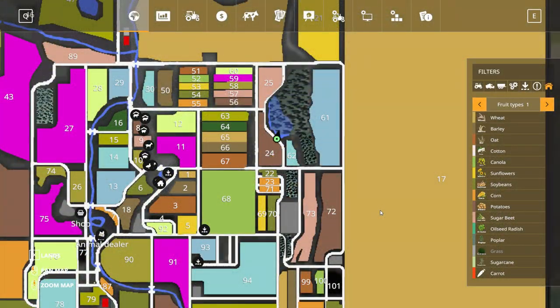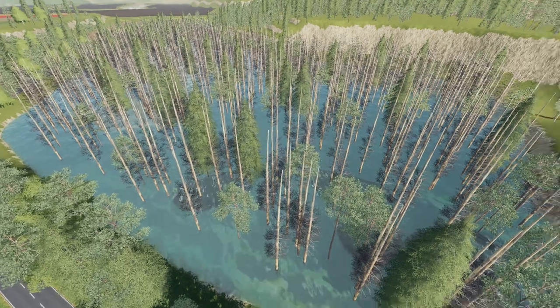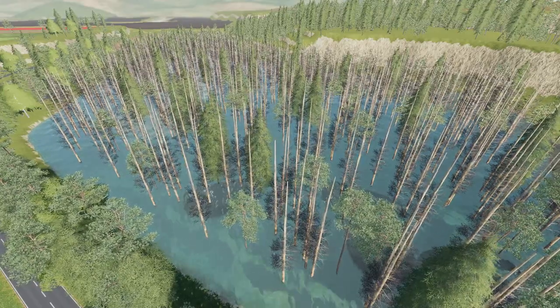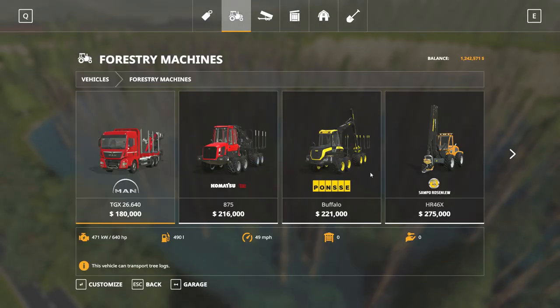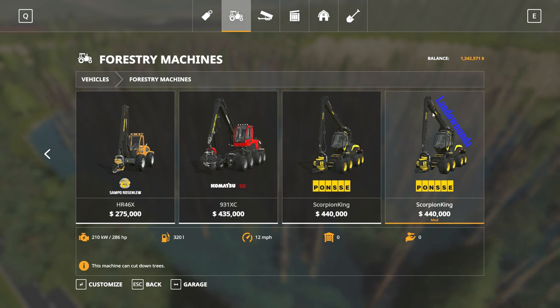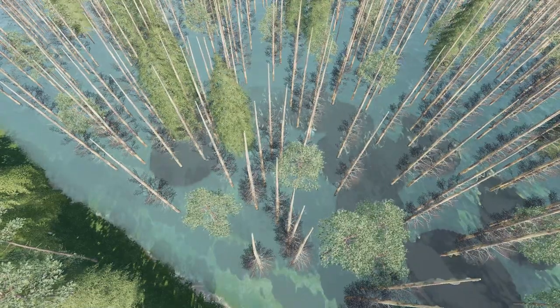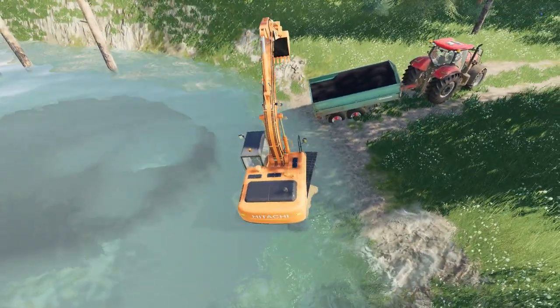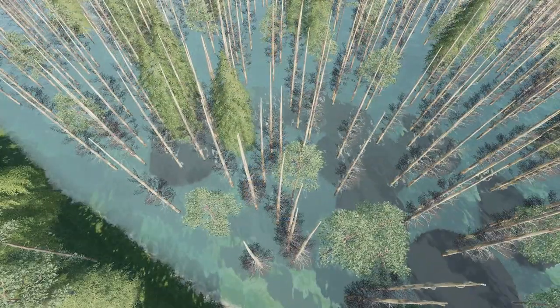One of the forestry areas also has a swamp region. Over by Fields 24 and 25, in the top right-hand section of the central area of the map, you'll find this swamp area. You will need a modified Scorpion King in order to come in here and cut these trees down. In the shop menu under forestry machines, scroll right to the very end and you'll see a Land Down Under Scorpion King modified version that you'll need. You'll also notice some dark patches in the water — that's compost. You can come down here, dig it up and take it off to selling points like Abo's Garden Supply or the Gilles manure place just down the road. You do, of course, need to own the land to be able to do that.